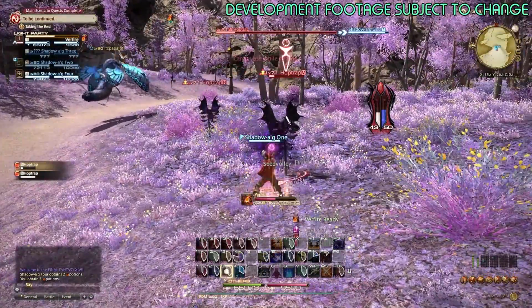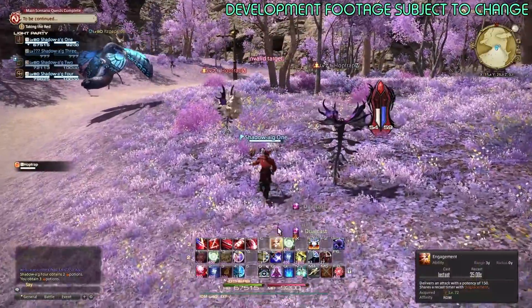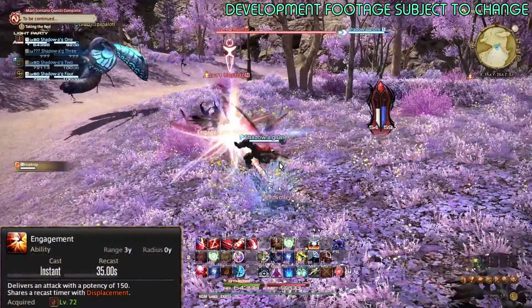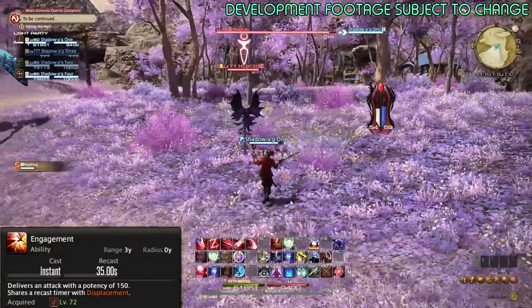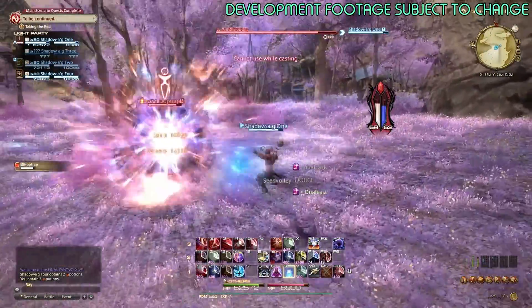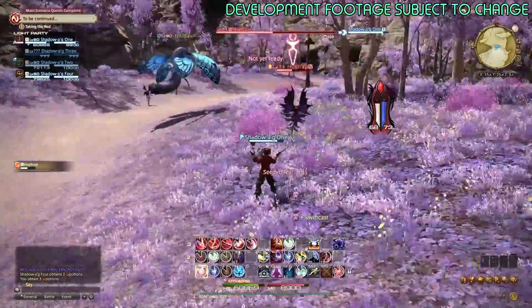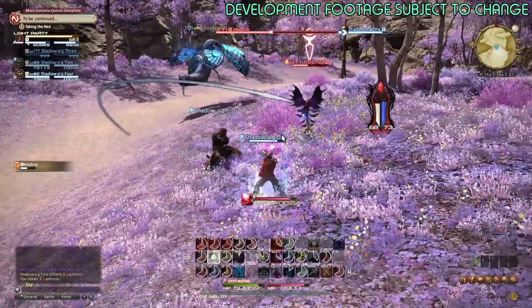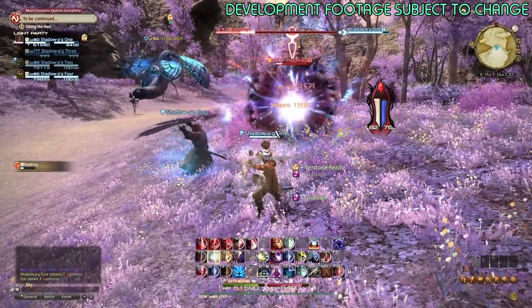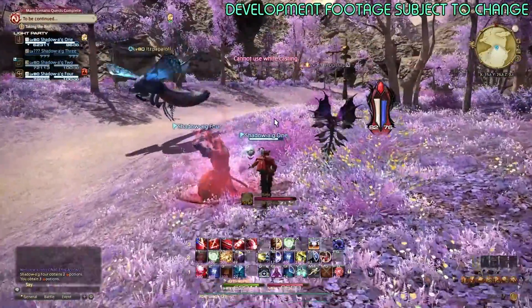There's also a new ability you can use instead of Displacement — it shares a cooldown timer with it. It's called Engagement. So if you don't want to be pushed back, you can use Engagement instead of Displacement. It's a little less potency — I think it was like 50 potency less. But at least that way you can still use something in fights where Displacement would cause you to fall off or fall into fire and die a horrible death.